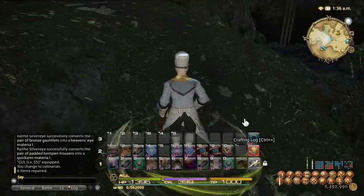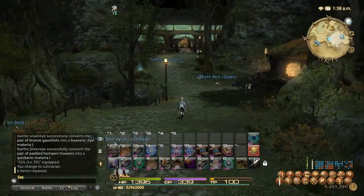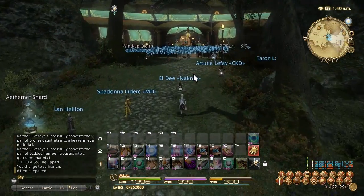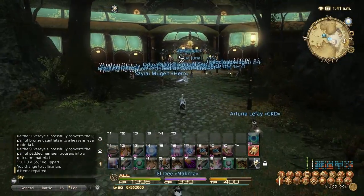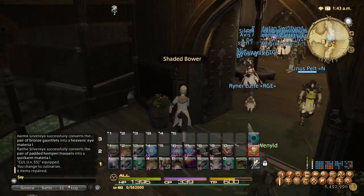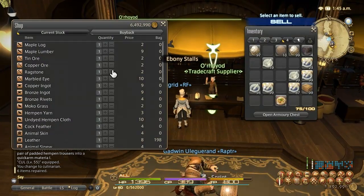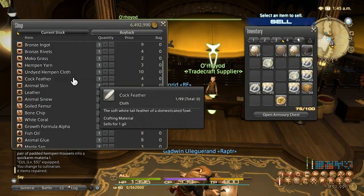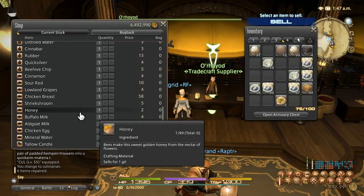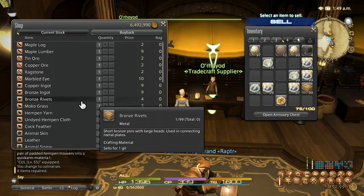There's one more NPC you really need to know about — it's a tradecraft supplier. Near any market boards in town you're going to find an NPC called a tradecraft supplier. This one here is in Gridania, right next to the market boards in the rows of vendors. What this supplier sells is pretty much everything a culinarian needs — cinnamon, sour red, little red grapes, chicken breast, and all kinds of useful ingredients.